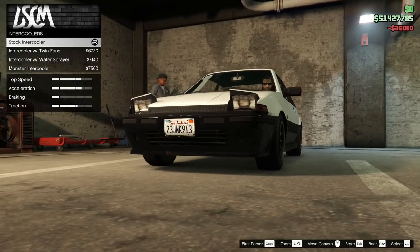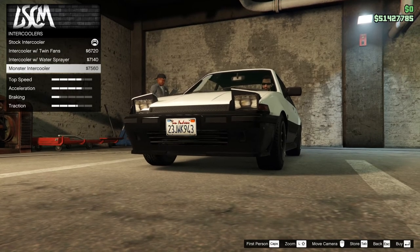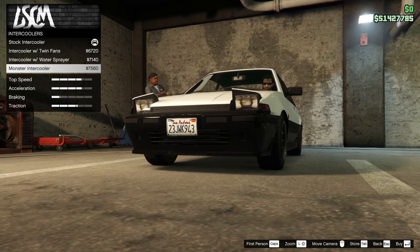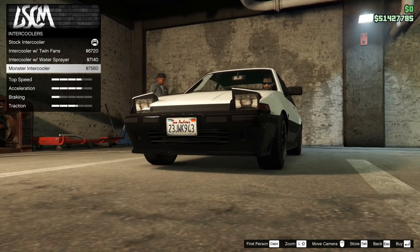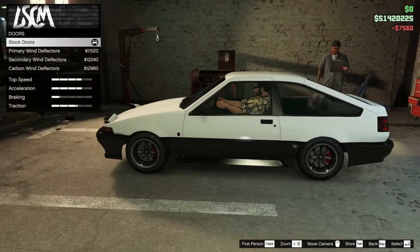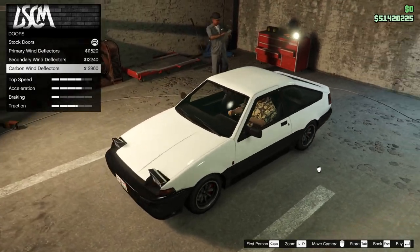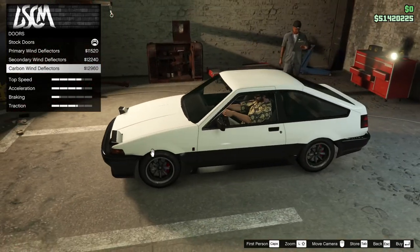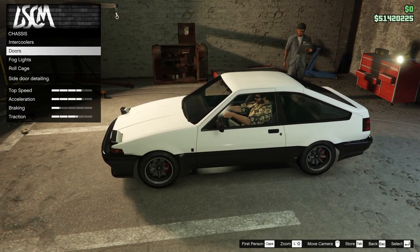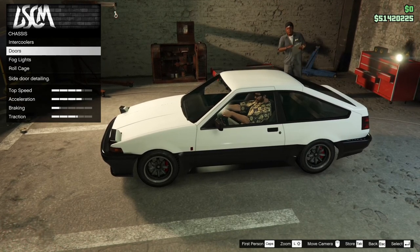Passing these intercoolers. You can hardly see anything. What do you think — a monster intercooler? Carbon wind deflectors — that's pretty subtle. Images from Initial D, that is not what we're looking for.